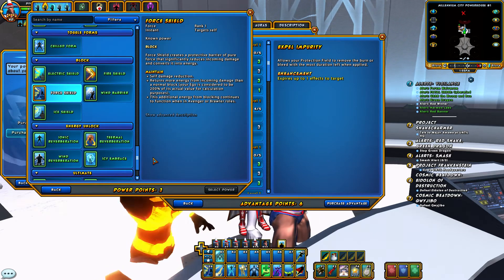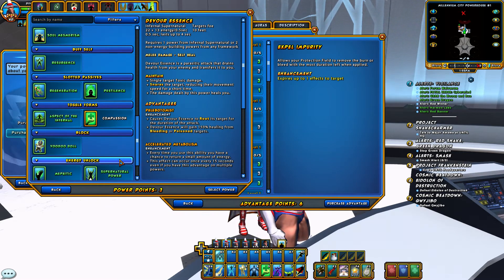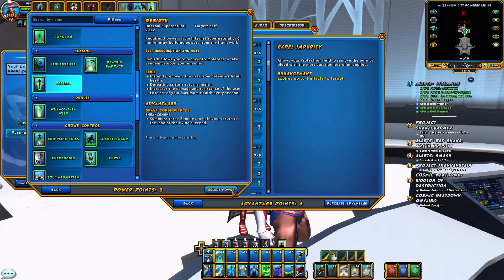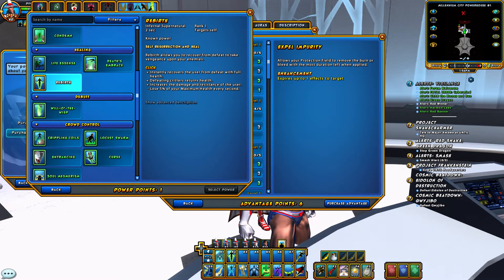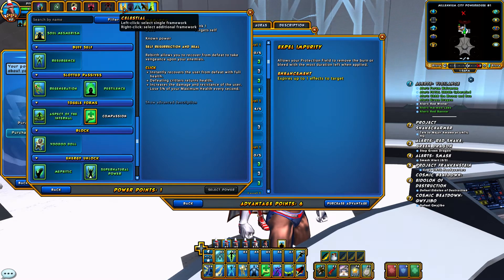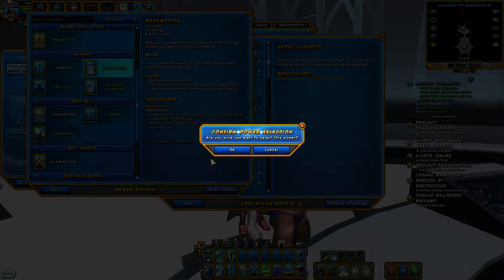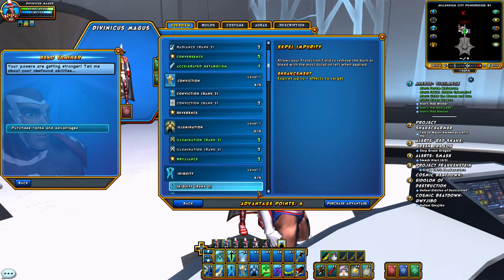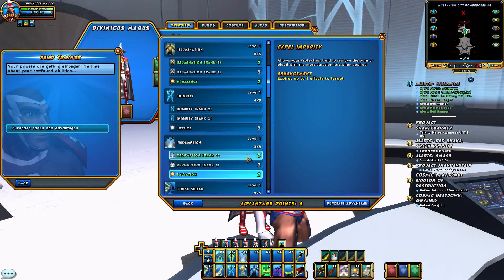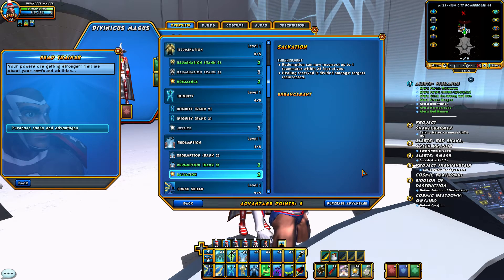We should have two powers left. I want to find Rebirth — this is our self-res power, a second get-up-off-the-ground power that keeps you in the fight and helps you get back in quicker. And finally Redemption is our res power that gets teammates up off the ground and back into the fight. I'll give Redemption rank two with the Salvation advantage, which resses up to four teammates within 25 feet.